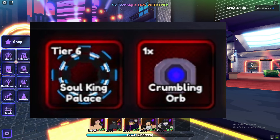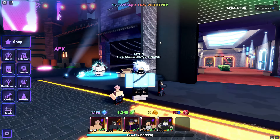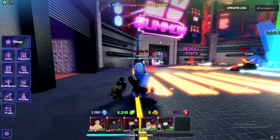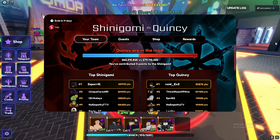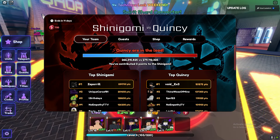Once you have Aizen, here's how to get crumbling orbs: go into the Soul King Palace portal, complete the portal, and you'll be able to get crumbling orbs as a reward. Hopefully this video helped you out — peace out!